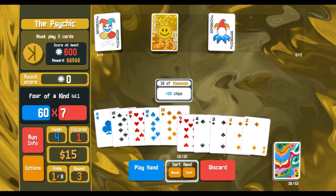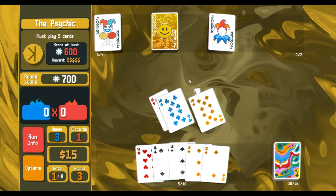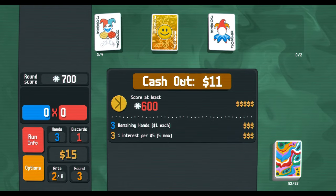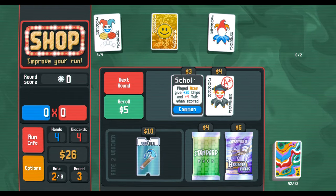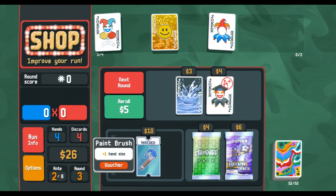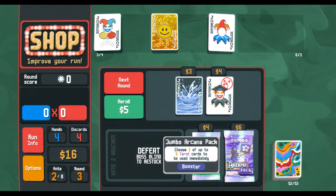Don't mess up — I almost messed up. I swear the Psychic is probably one of the bosses where, if I'm not playing a build that typically plays five hands, I almost always mess up on at least one hand. Increase our hand size even more — we got 11 cards in deck.